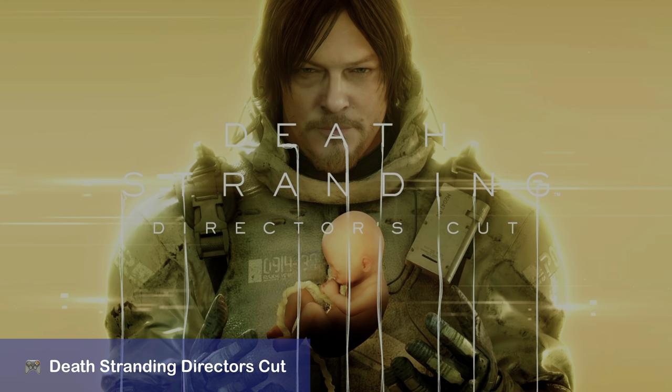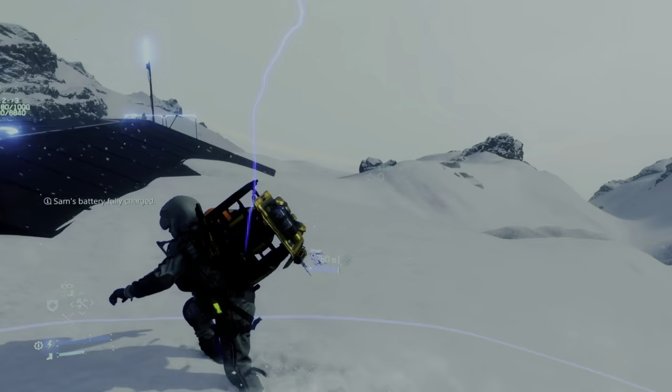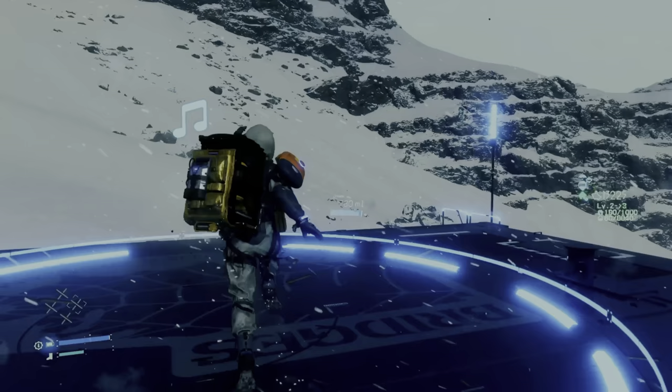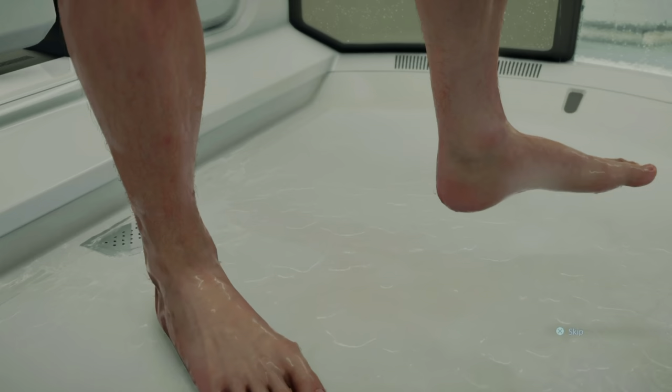Death Stranding: Director's Cut. In this scene, the snow blows around you and every effect is placed well in the scene. No storm in the height channels, but the rest of the speakers create a believable sound environment. If you ever wanted to take a shower with Sam Bridges, I must disappoint you — no shower splashing is coming from the height speakers.